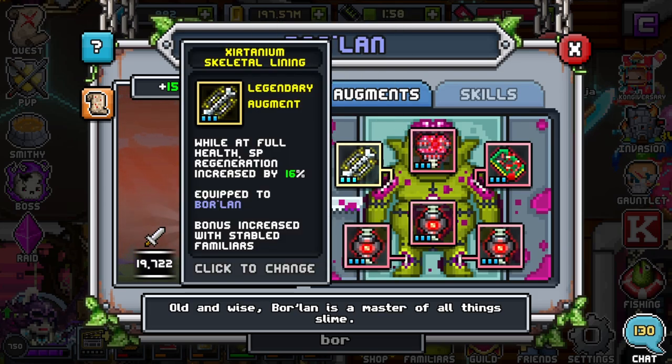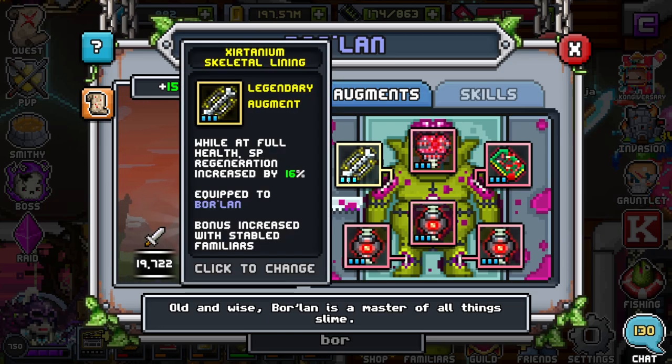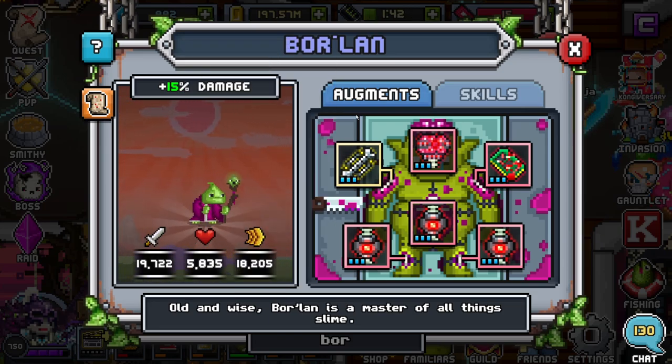For the skeletal lining, if you have any at this point — which you more than likely will not — I would put 'while at full health, SP regeneration increased by 16%,' or really anything else you have to work with. The only bone you would not want to put on Borlin is redirect chance. Everything else is fine, because again this is a familiar you can make in tier one, literally the first 10 minutes of the game.